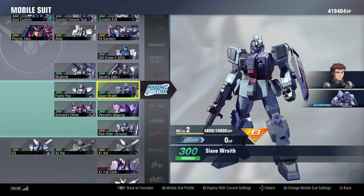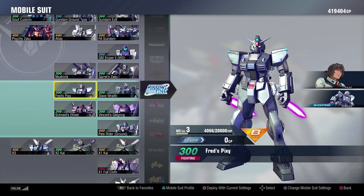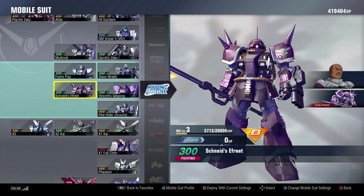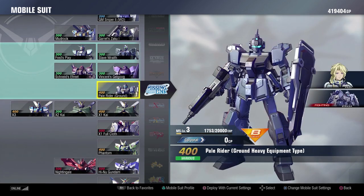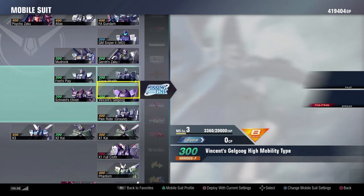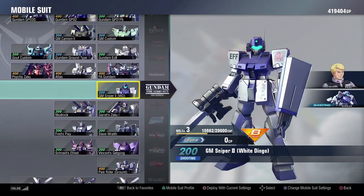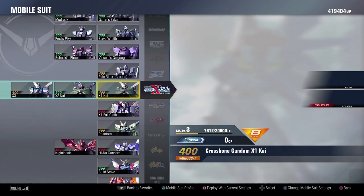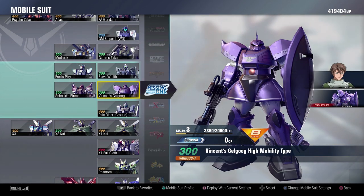On to Missing Link, we have the Slave Wraith — a lot of fun to play around with, they did a really good job with it. Still DLC. Fred's Pixie is really fun — the melee combos that Pixie has are really good. Still DLC. Vincent's Gelgoog is really solid, even though it feels a little bit slow for a high-mobility type. Still DLC. Schneid's Zaffira is amazing — really, really fun melee combos. Still DLC. Then you have the Pale Rider, which is crazy with how good it is — so many different options, so many different ways to handle just about every situation. Still DLC. What this leads to is eight suits in a row that are all DLC at $5 apiece — that's $40 right there. These are all suits that the community was really happy to have in the game, and they did come much later, but they are still $5 apiece. Missing Link — never played it personally, but it looks like they did a pretty good job. Just a shame they're all DLC.